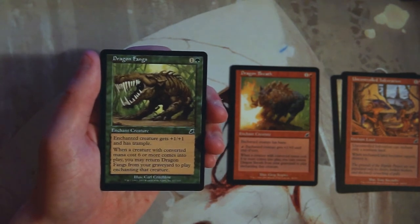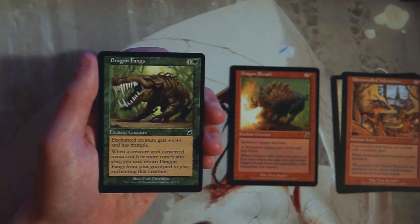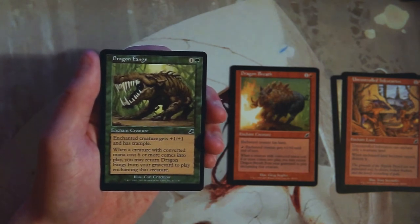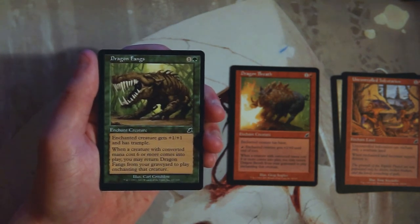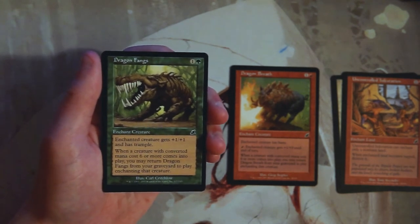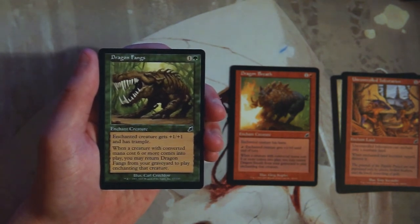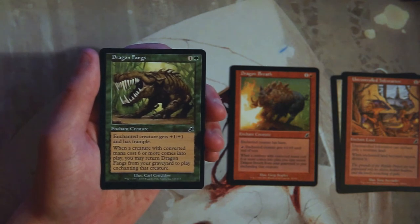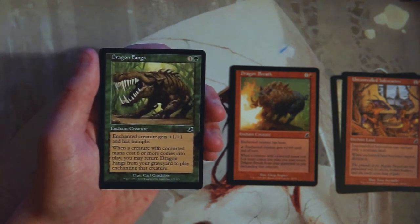Dragon Fangs is also an enchant creature for one and a green. The creature gets plus one, plus one and has trample. It has the same recurring graveyard ability as Dragon Breath — returning to enchant a creature with converted mana cost six or more. I don't like this one more than Dragon Breath. It'll be easier to trigger in green since you're more likely to have high-cost cards, but Dragon Breath is definitely the more powerful card.